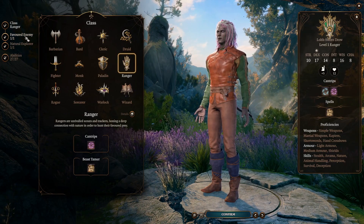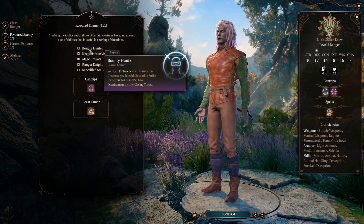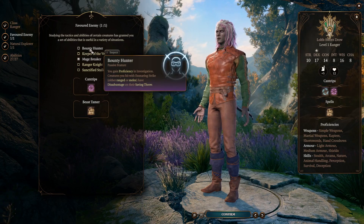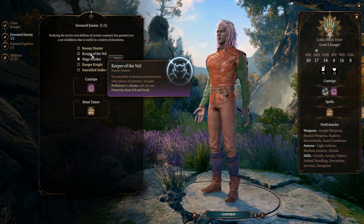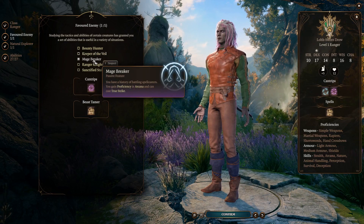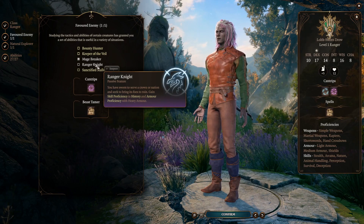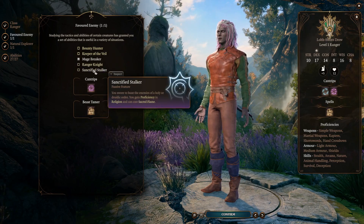At level 1 you have a couple important choices. The first is called a favored enemy. They changed this quite a bit from tabletop D&D. You can choose bounty hunter, gaining proficiency in investigation, and creatures hit with ensnaring strike have advantage on saving throws. Keeper of the veil gives arcana proficiency and lets you cast protection from evil and good. Mage breaker gives arcana proficiency and true strike. Ranger Knight gives history proficiency and heavy armor proficiency. Sanctified stalker gives religion proficiency and sacred flame.